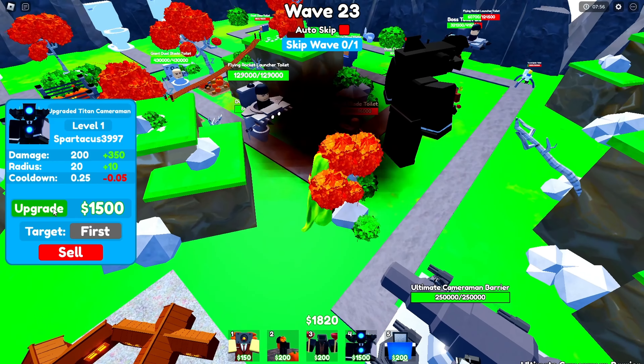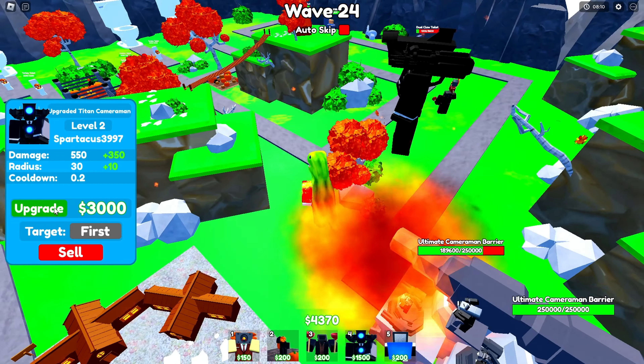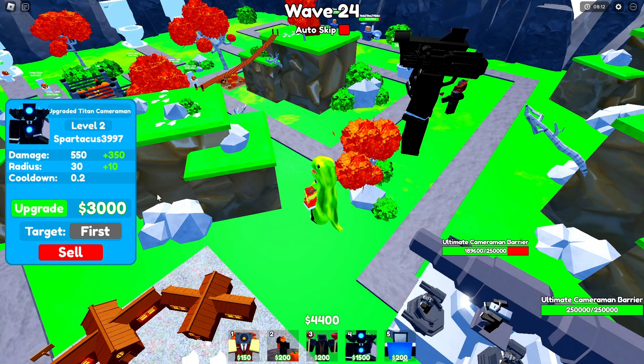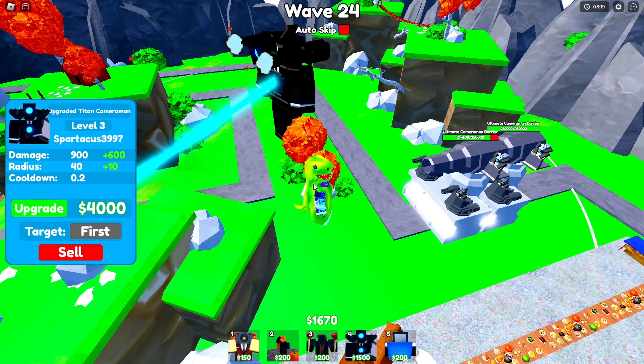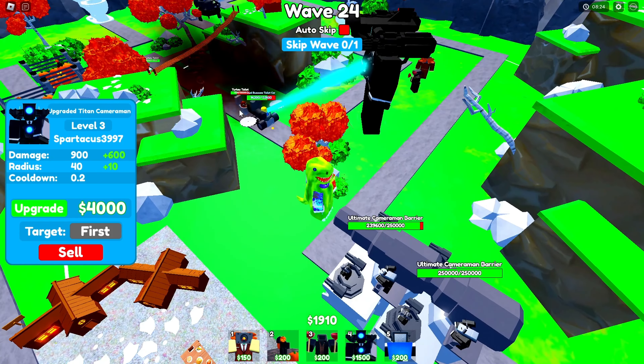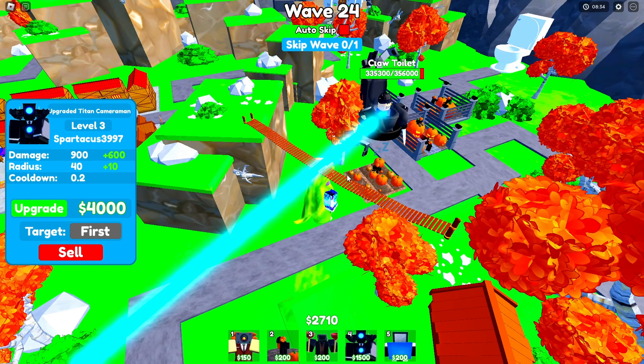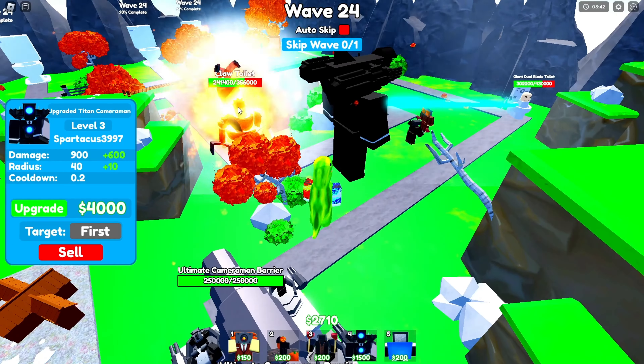Upgrading the UTC — getting him to level 3. Once he wakes up... this is why we need medics, he's just sleeping. We need the AOE upgrade immediately so we can slow down the toilets and let the double rockets destroy them. Claw toilet has a bunch of health but he's wasting his stun on the Pumpkin Farmer — don't stun our UTC!